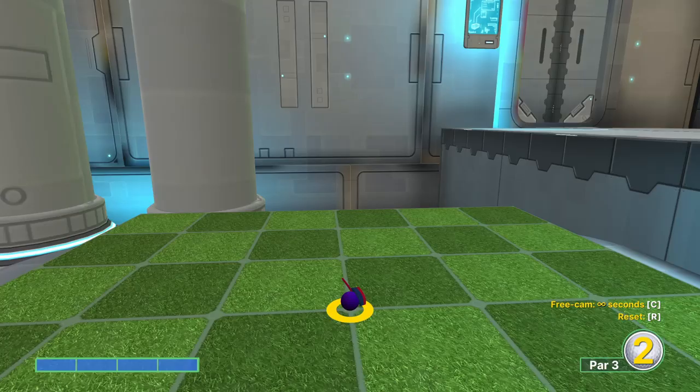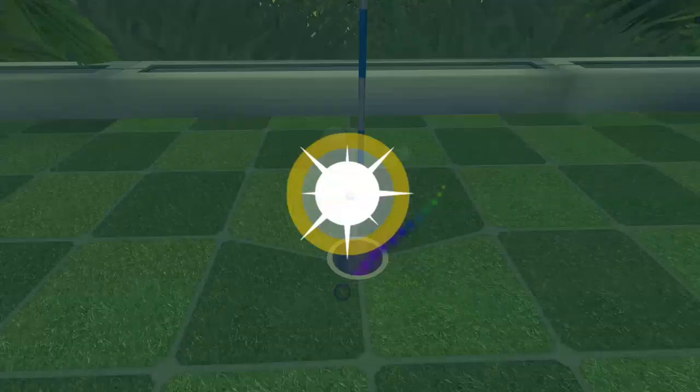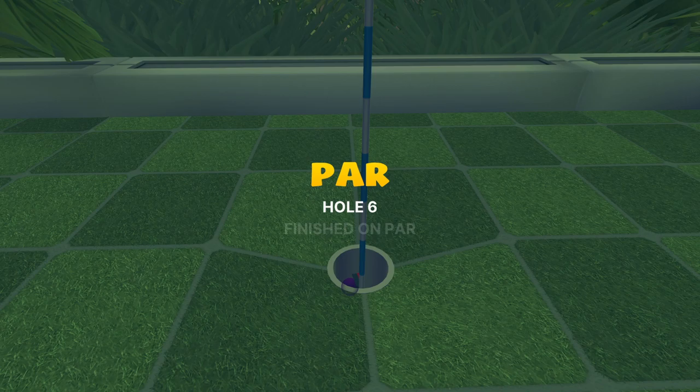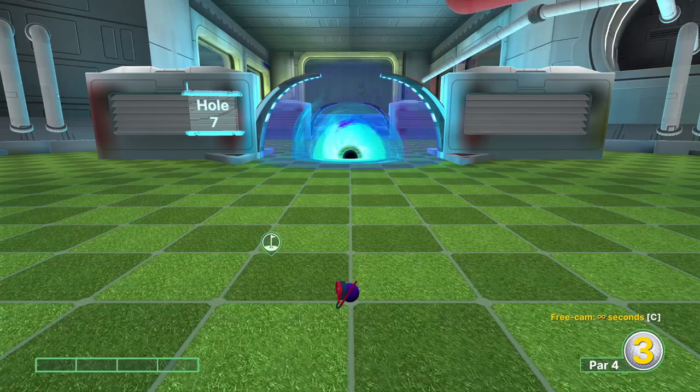Hole six: this one can be a little bit tricky. You want to aim basically right here, full power, and then hold jump as soon as you can. Sometimes you'll get a monster bounce off of that piece and go flying out through the bowl. Majority of the time you're safe, but sometimes it just doesn't work anymore because of the way the ground interacts with the ball, especially on the first shot.